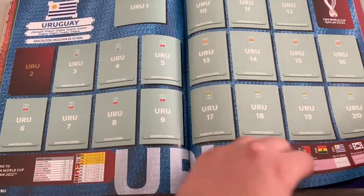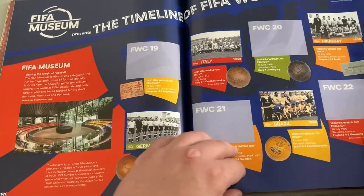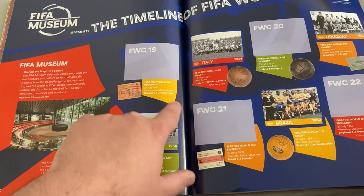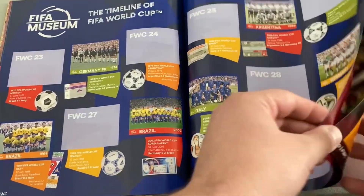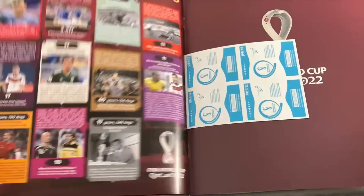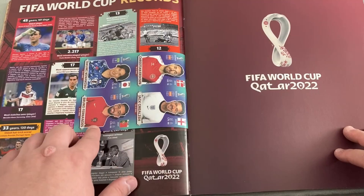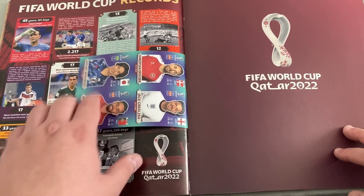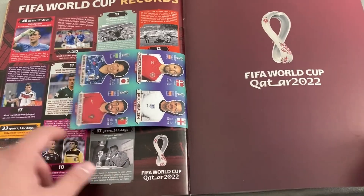There's Group H with Portugal, one of the favorites of the tournament. You've got to think this will be Ronaldo's last World Cup. Then you've got timelines of the World Cup - classic finals such as the first one. And there's the road to the World Cup for all the teams, some records at the back, and your other stickers featuring familiar faces for Premier League supporters - Christian Eriksen, Jack Grealish, Takumi Minamino, and Bruno Fernandes.